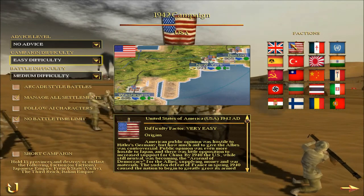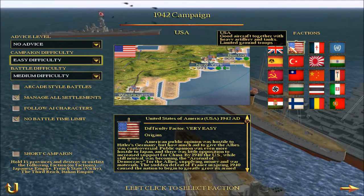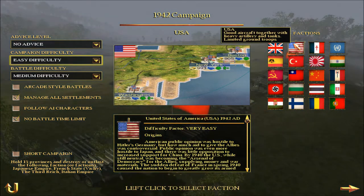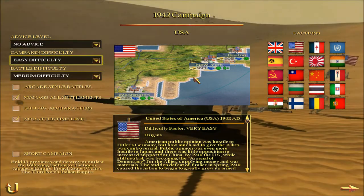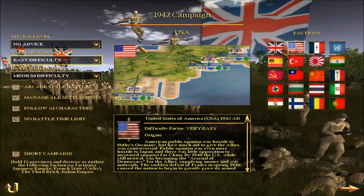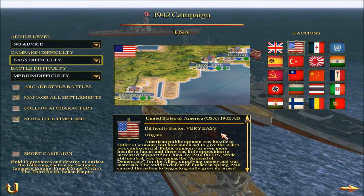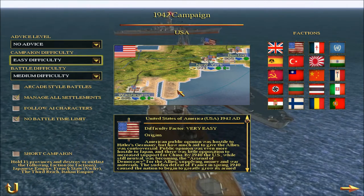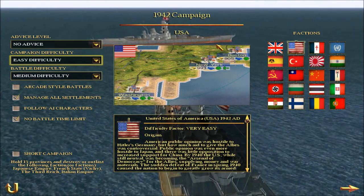Then we have the United States of America. They are also playable — I forgot to preview this faction when I started my Germany campaign in January 2020. The United States starts with 12 areas in North America and is the single great power there. Britain holds Canada but only three regions, making them a small power in that region though a great power on the world stage. The US is one of about five great powers globally.